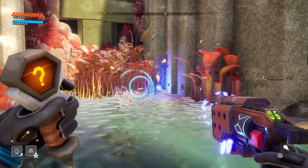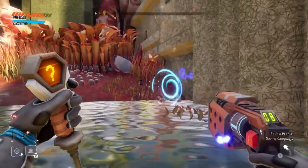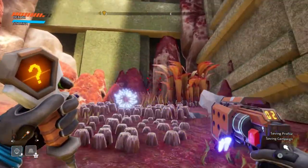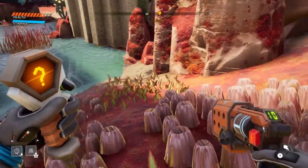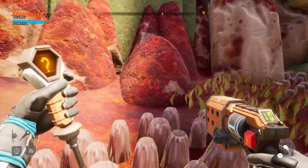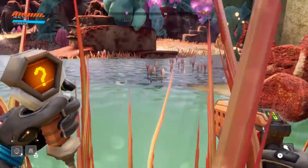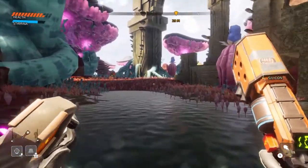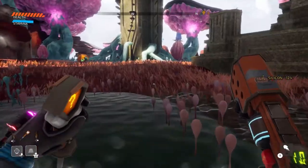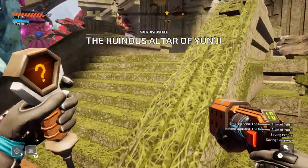Alright. What's over here? This is just literally screaming, secret, find me. Okay, so no secrets to be found. Let's just go to the shrine before we die. Luckily, we have activated area discovered. Nice.